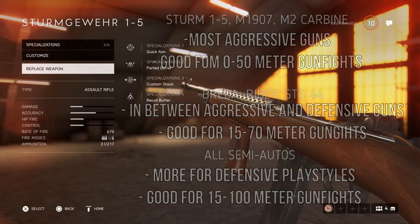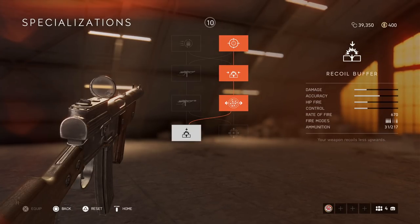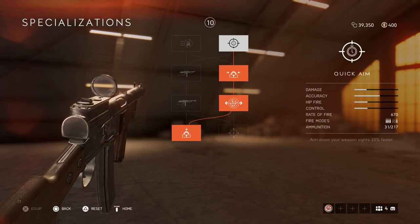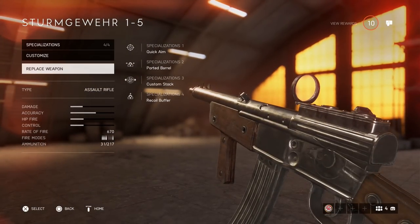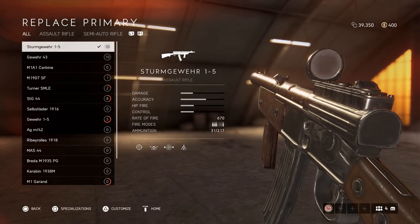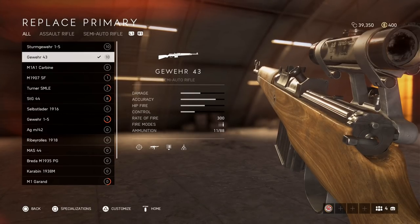Now what's important with the assault class is the specializations. People always ask me about specializations, but this is really up to you. With the assault class you can play aggressive, especially with guns like the Sturmgewehr, but you kind of want to play somewhere in between passive and aggressive. Make sure you change your specializations to match the way you're going to play.